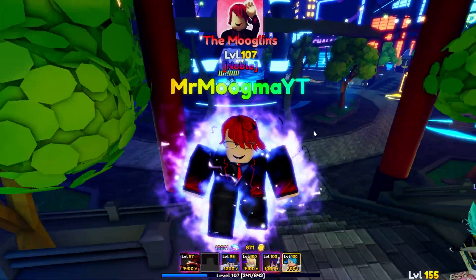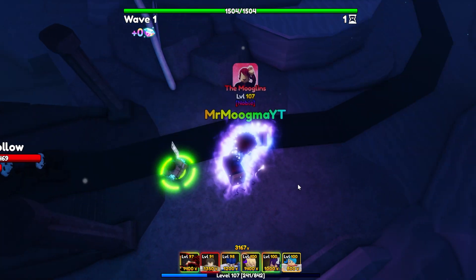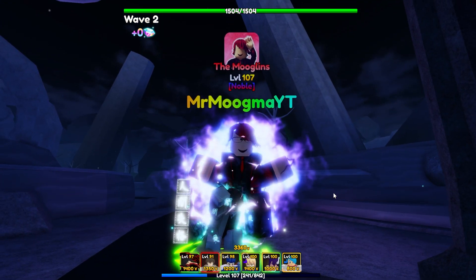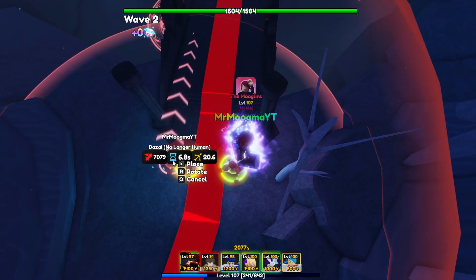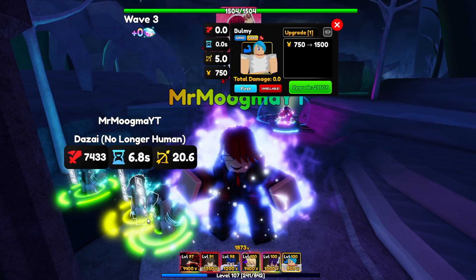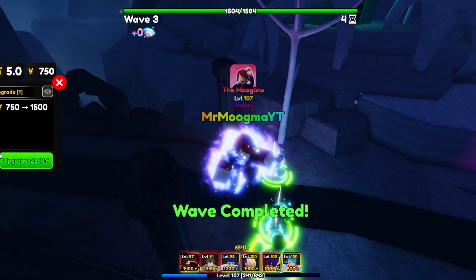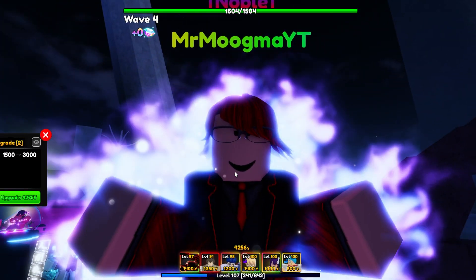I'm gonna test the higher level one in an infinite and see how good he actually is and show you guys his abilities. We're now in a hollow world infinite — let's go ahead and place down Dazai. As you guys can see, he is a ground unit, not a hybrid unit, so keep that in mind — he will not be able to hit air units, but his ability is gonna change that up a little. Also keep in mind his attack is a multi-hit from upgrade zero, so he's gonna be doing a lot of damage and breaking through enemy shields really fast.